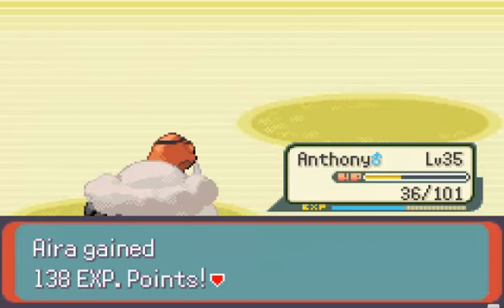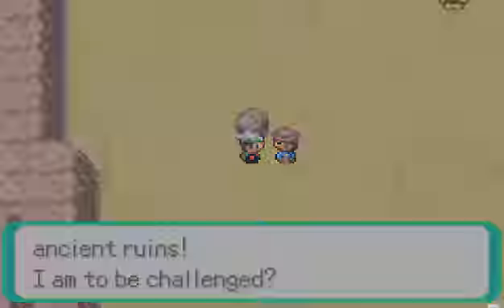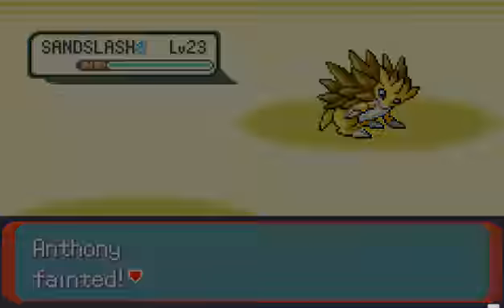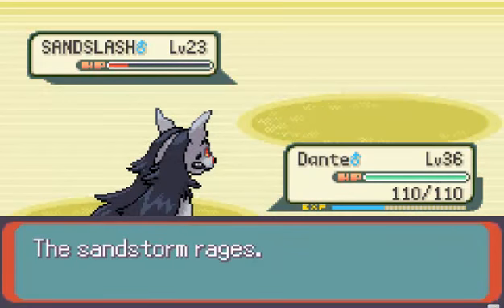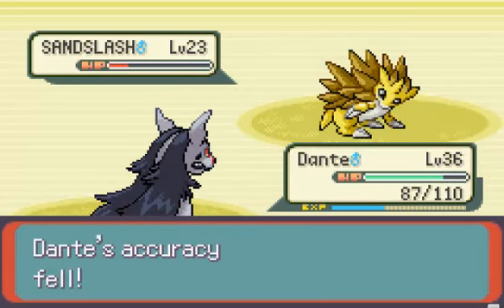I like how Torkoal glows red whenever you throw him into battle. Yeah, cause he's letting out steam. He used Earthquake! Well, remember he's not a ground Pokemon. Torkoal is a wall too. Oh, Torkoal's in trouble! Torkoal, use Howl. Oh no, I just did that again. It's okay, tackle.